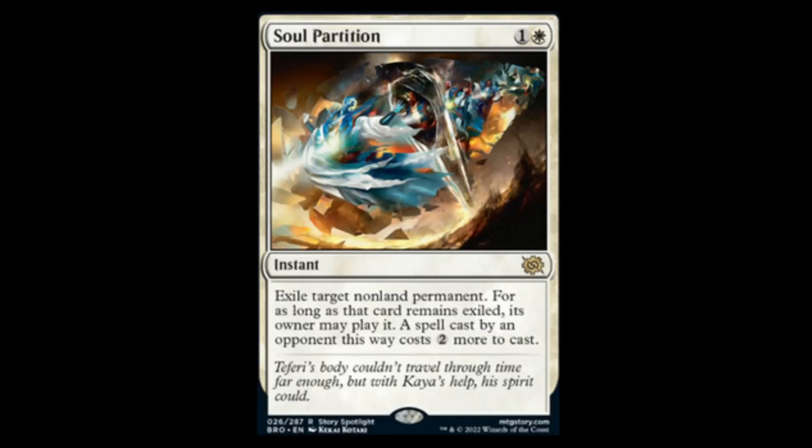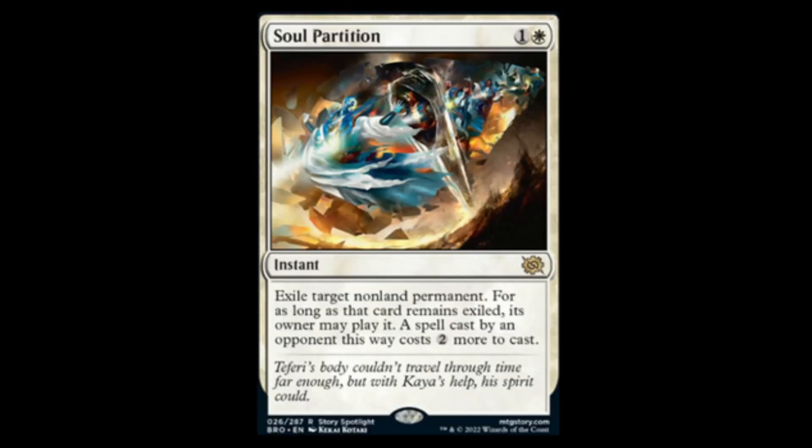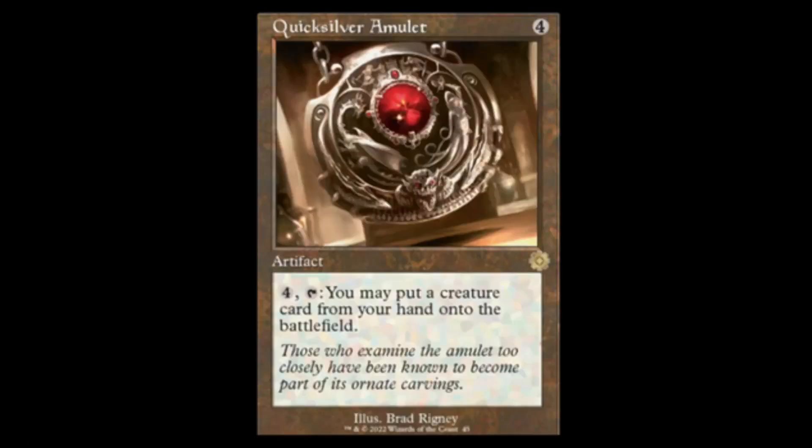We have the Soul Partition — white and one, instant. Exile target non-land permanent; for as long as that card remains exiled, its owner may play it. A spell cast by an opponent this way costs two more to cast. Not the best removal spell, but notice it says 'opponent' — so if you do this to your own stuff, you could cast it with no penalties. This is going to be one of those shenanigans cards for combos.